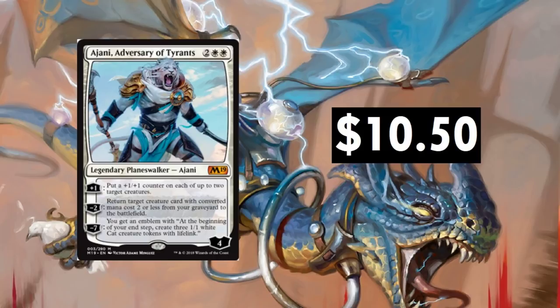Ajani, Adversary of Tyrants has really fluctuated a lot. I remember seeing it all the way down to about $5, and as high as $15. Right now it's at $10.50. It's a really cool card, especially if you're running some kind of cat tribal thing or just looking to get some +1/+1 counters on creatures. I have utilized this card to its max across all three abilities — the plus one, minus two, and minus seven. When you get those 1/1 white cats to come out, it doesn't seem to take that long. It's easy to protect, and it even works in a humans deck. $10.50 is a pretty fair price right now.